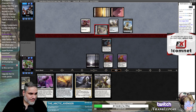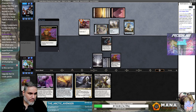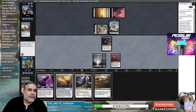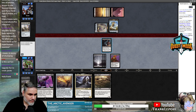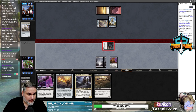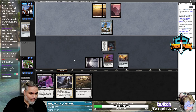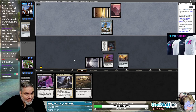Our mana has been absolutely atrocious and we have not drawn more than three lands per game. I don't want to play Sword because they could have Topple and then it just dies. Let's just play Sword — see what happens, what's the worst that could happen? Topple! Oh, okay — here it is.